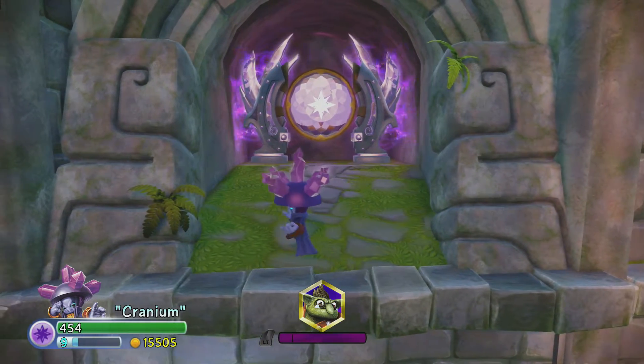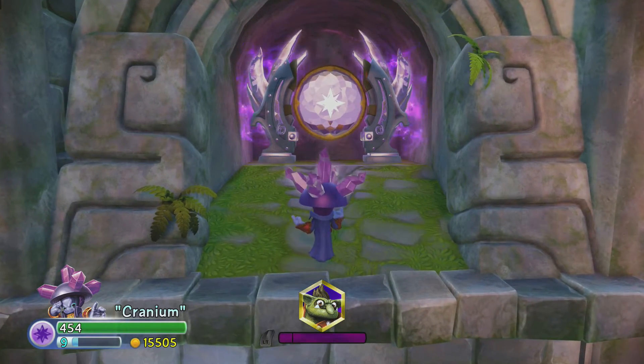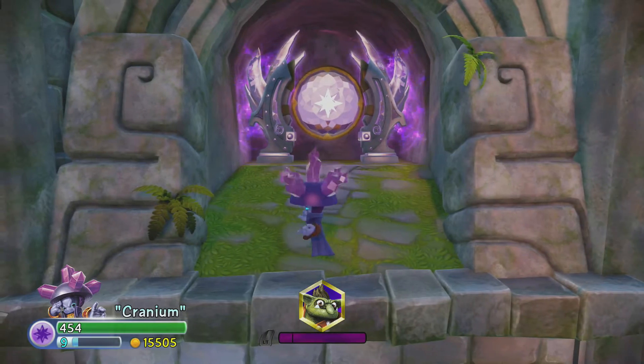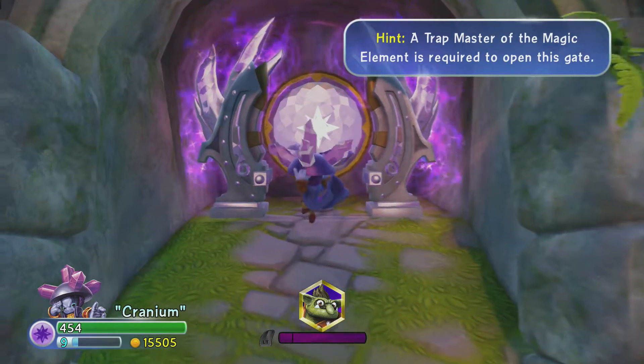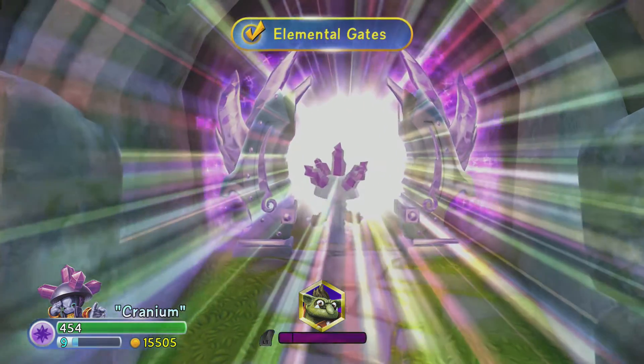Hey guys, thanks for joining PsyTV. Today we're in the Nightmare level and we're about to go into Magic Gate with Brain Cranium, Brain Blaster, whatever his name is. So, he's Magic, and we'll go in.